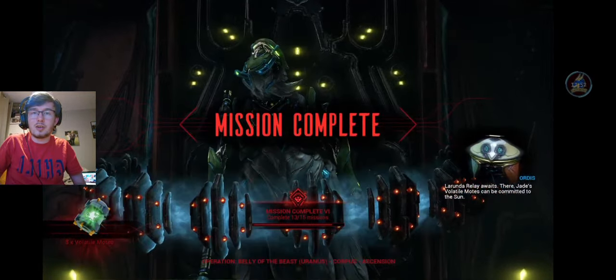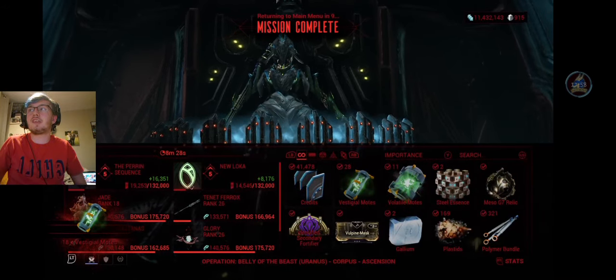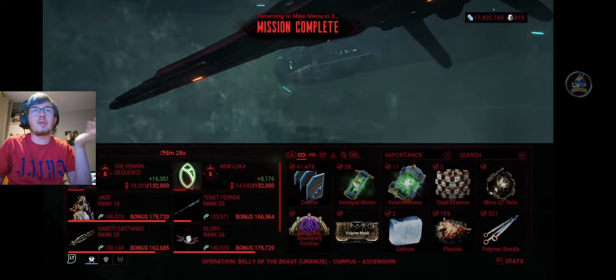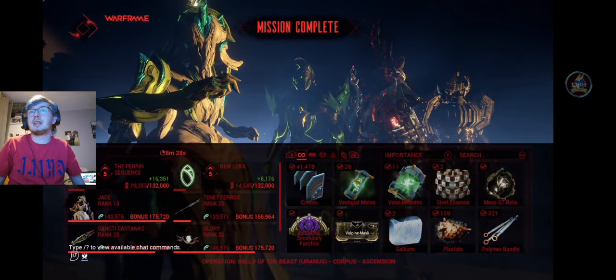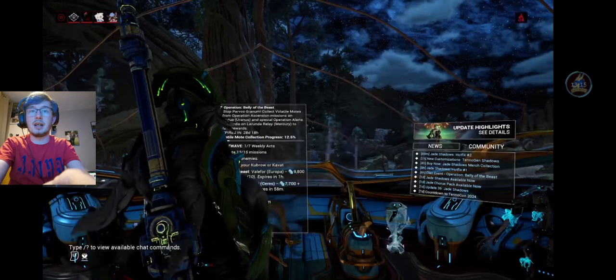As you extract, the Lerunda Relay waits, where Jade's Volatile Motes can be committed to the sun. Because it was a Steel Path mission, we got a Relic, we got a Secondary Arcane, we got some Steel Essence, we got some Volatile Motes, we got some Vestigial Motes. All in all, really, really cool. Now I'm just going to leave the lobby for the last bit of this video, and we're going to head over to the Lerunda Relay.